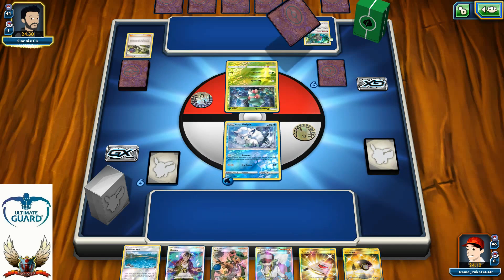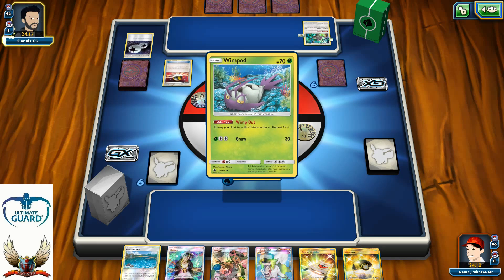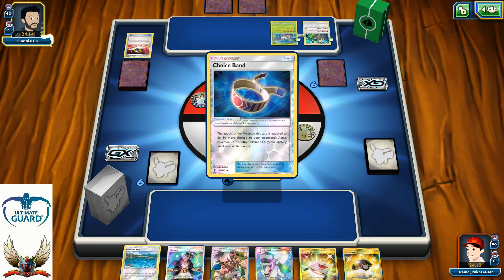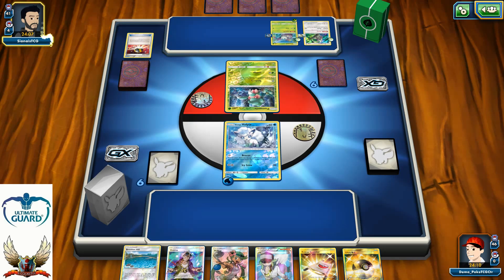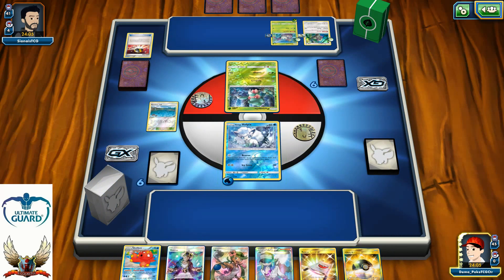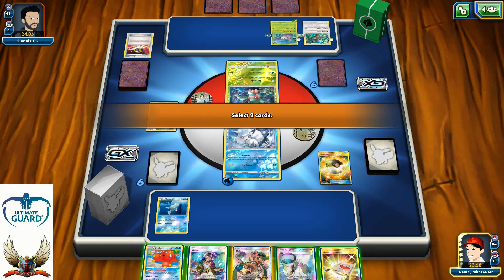After the N there's one Brooklet Hill, a Guzma, a Mallow, an Ultra Ball, and a Rescue Stretcher in my hand. I'm definitely going to play that Ultra Ball for something. Wait — there might be a Golisopod turn one. I survived that — let's go for one Ramorite and play Ultra Ball for Mallow and Octillery.